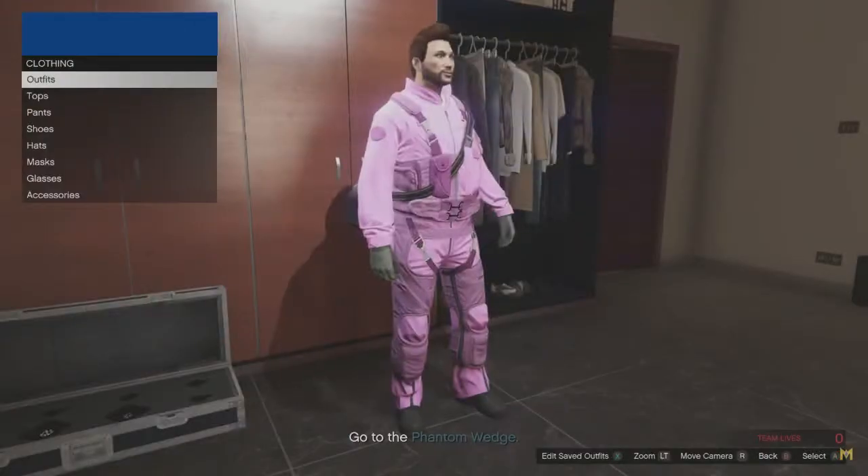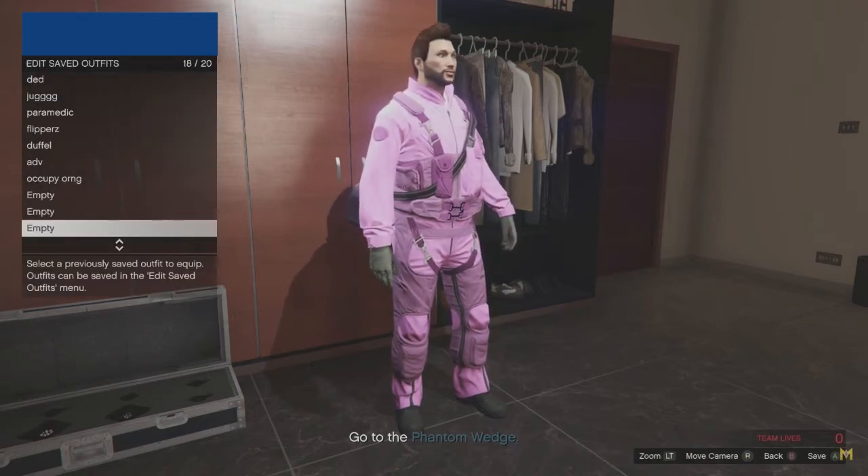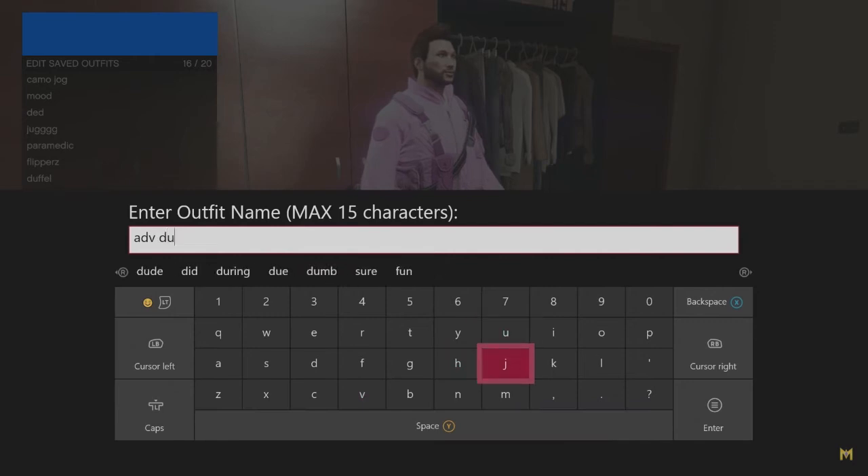Now you just want to go into your wardrobe in your office room and save the outfit under the name 'duffel bag' — or whatever you want — and you will be able to walk around the map with your duffel bag. After you've saved it, all you want to do is just quit the job.